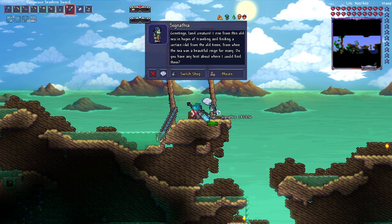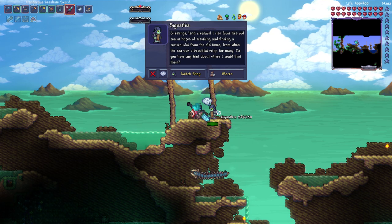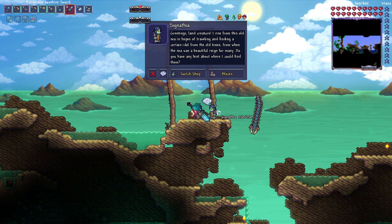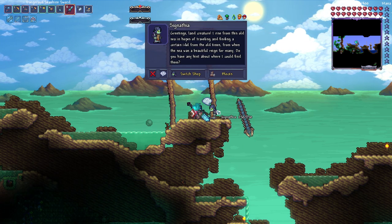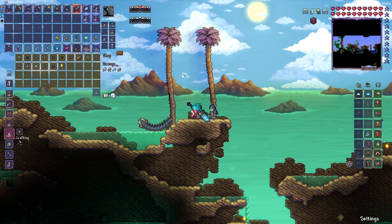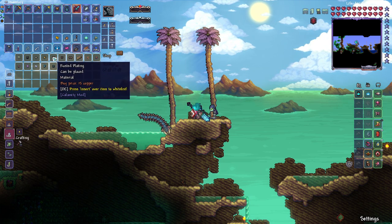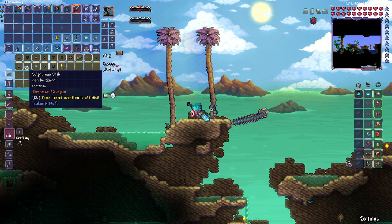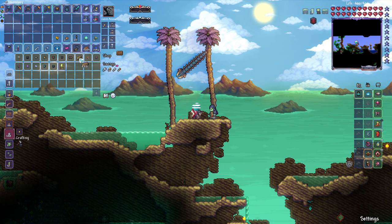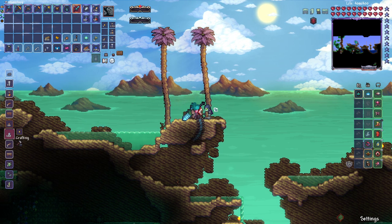Signathia. Greetings, land creature. I don't know what you are - you look like some kind of sulfuric mermaid or something? She says: 'I rise from this old sea in hopes of traveling and finding a certain idol from the old times, from when the sea was a beautiful rain for many. Do you have any hint about where I could find them?' I have no idea. But if you met my buddy Amidius, I think you two'd get along. She sells this stuff! She sells the laboratory plating, all the sunken sea stuff, all the sulfur sea stuff including acid wood. We're going to grab a good handful of this.